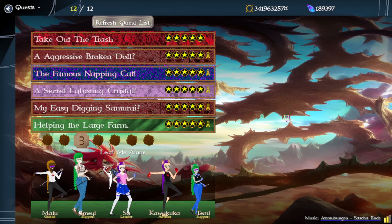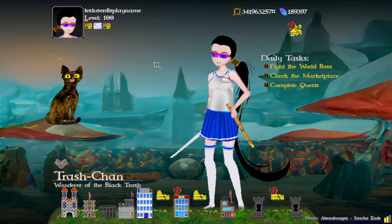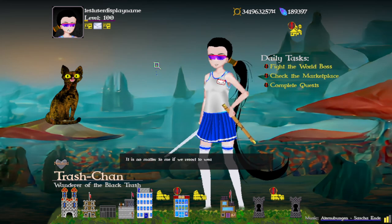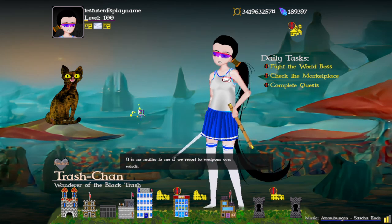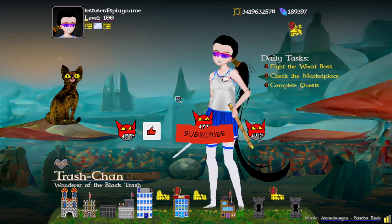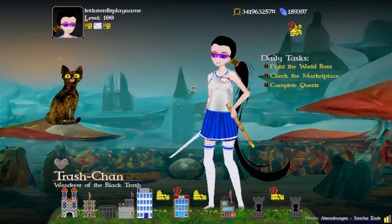That is it for the August update — the Bandit Update. Thank you for watching. There's a new website: FantasyWaifuCollector.com — go there and you can get the game for free. It'll download the launcher, which will update the game and keep it updated for new releases, for the monthly updates, and for new assets that are added. Make sure you like and subscribe, because this game is cool, and if you're cool, you will follow it too. Alright, thanks, bye.